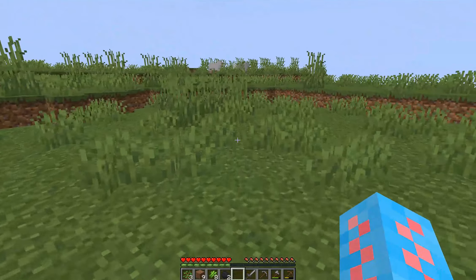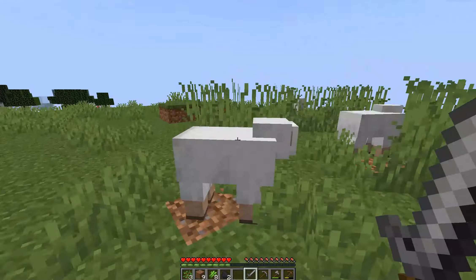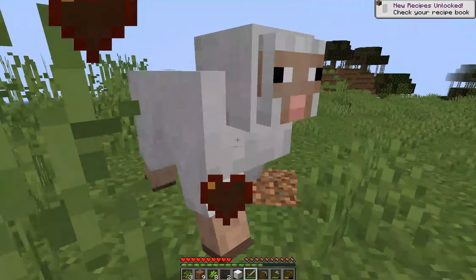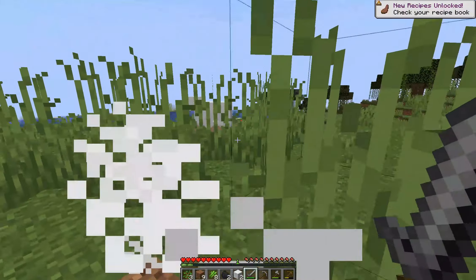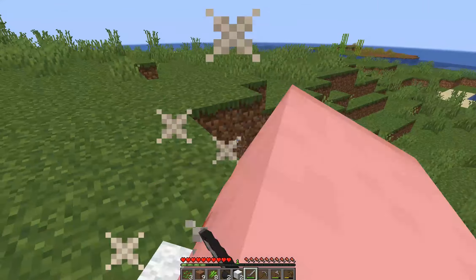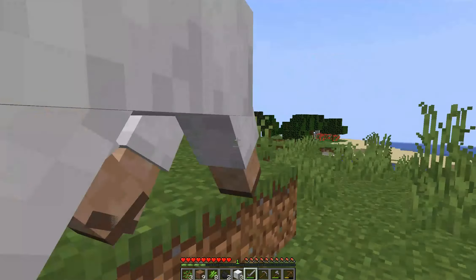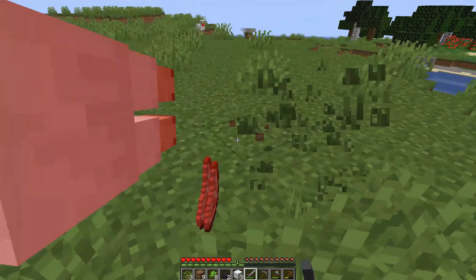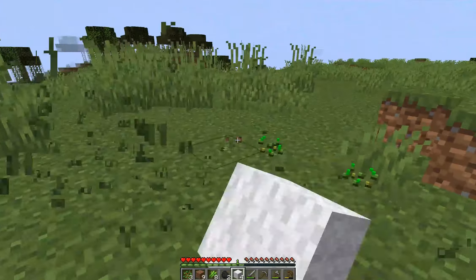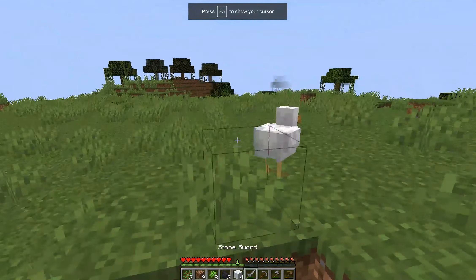Looks like we've got some sheep, so I'll go ahead and kill them. Oh my goodness, there's three sheep! That is such a good find early on for that bed — it's going to be so helpful so we don't have to survive our first night, we can just sleep right through it. I'll go ahead and kill all these sheep, and we also have some food as well. And while we're out here in all this grass, let's go ahead and collect some seeds for a wheat farm later. We've got about seven seeds, that looks good.